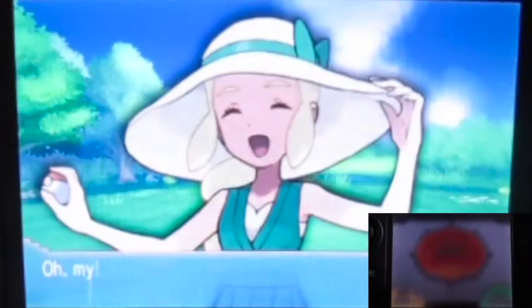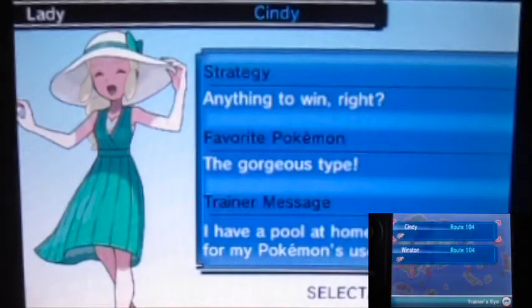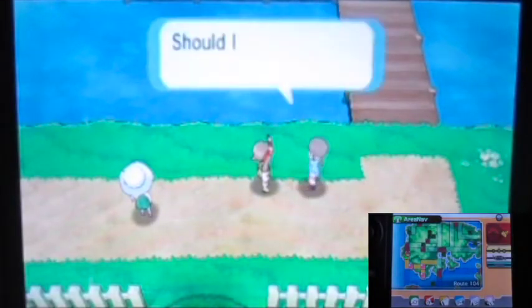We beat Cindy! And as you guys can see, she gets added to the Trainer's Eye / VS. Seeker section — Cindy is another trainer who gets registered right away. Both Winston and Cindy are trainers that will use a Full Restore to heal when their Pokémon's HP is nearly gone. That's the rich trainer and lady type for you.